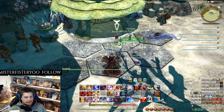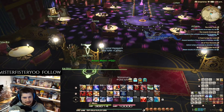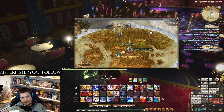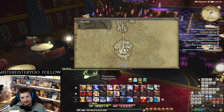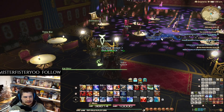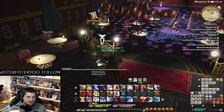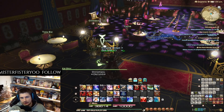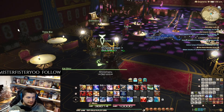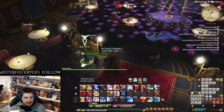Now we're on to the Shadowbringers one. This is Kai, and he is in Elpis — part of the First. With these later custom deliveries, it's a lot easier: unlike the earlier ones where you have to finish one before unlocking the next, here you just need an unlock quest and you start pretty much right off the bat. You do still have to get through the MSQ, but the unlock quest kicks it off and it's pretty easy. He is right here in Elpis.